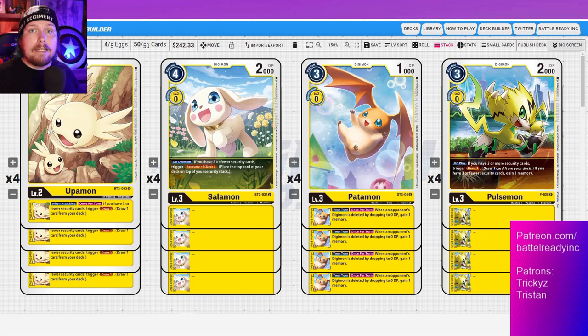Now we've got lots of other ways in decks to draw, so it's not like blue's main thing anymore. Having consistent draw power is very important. This deck reduces your security a lot — it can get back security with the Salomon. Upamon is going to be way more active because you're under five security so often. I'd rather just have the consistency of always getting Upamon. It's so fast that your match is going to be done before you use all your eggs.